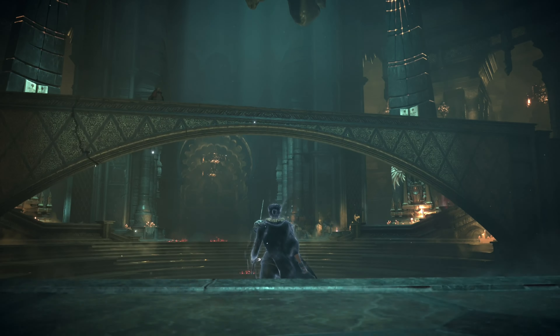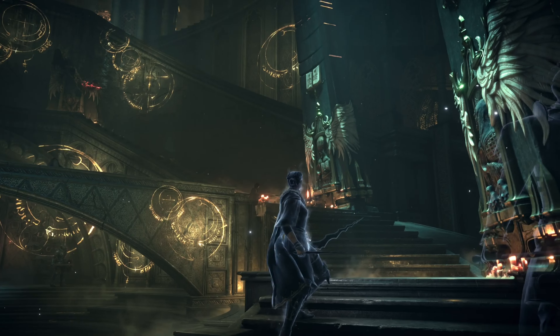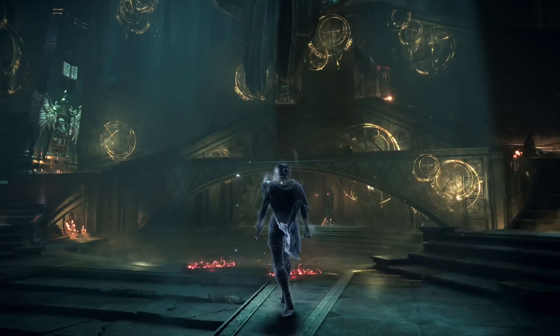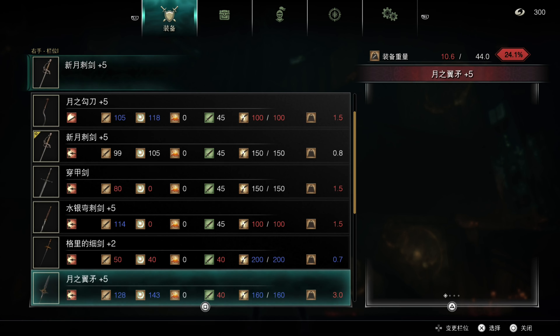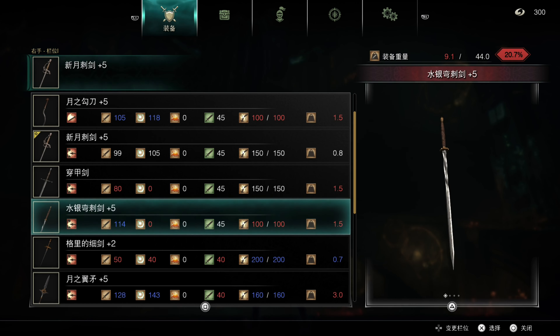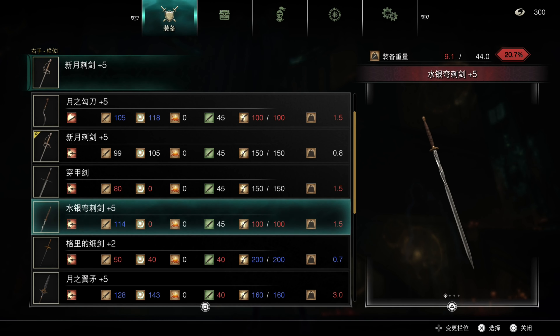In the last episode we took out the Storm King and did the Pure White World Tendency events in the Shrine of Storms. I was able to farm some moonlight stone to get my moon-winged spear to plus five, and in between that episode and this one I also did some more farming for mercury stone.